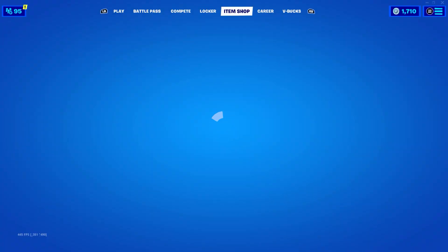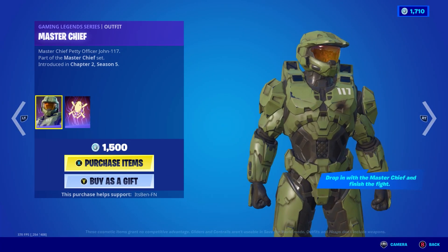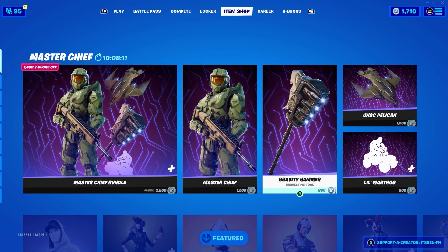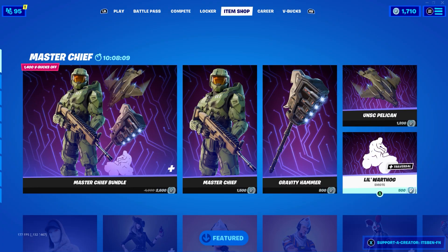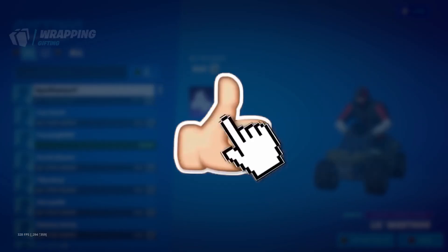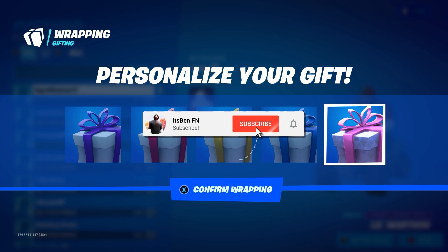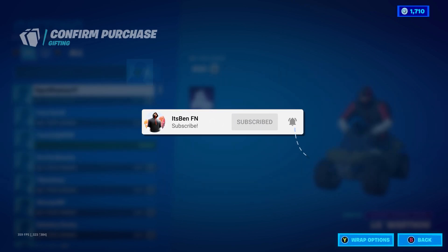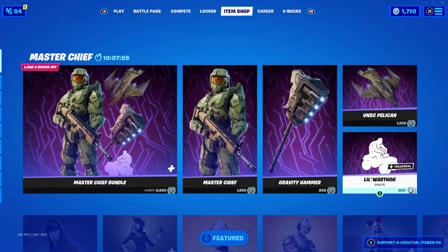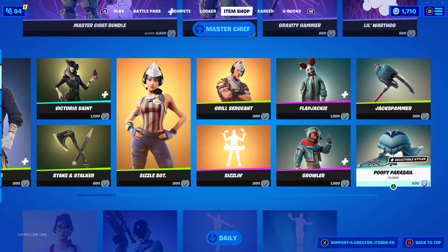Just before we get into it, I would like to let you guys know that I do give my subscribers free skins and whatever they want from the Fortnite item shop, including the Season 7 Battle Pass. So if you'd like the chance to get a free gift from me in Fortnite, all you have to do is drop a like on the video and subscribe to the channel with the post notification bell turned on. Once you've done that, comment down below your Epic Games username so I can add you on Fortnite and send you a free gift.